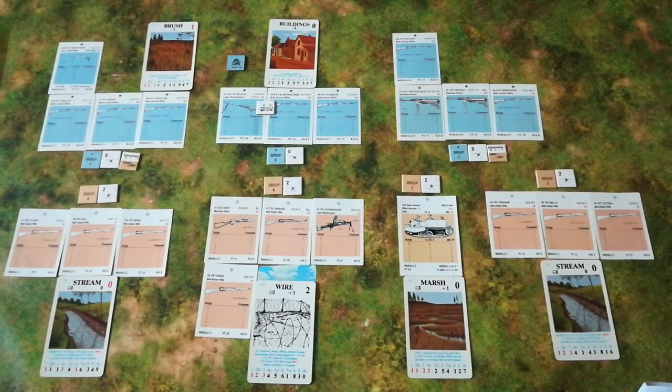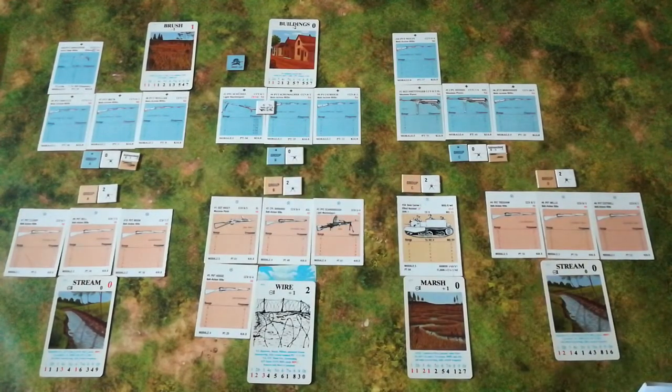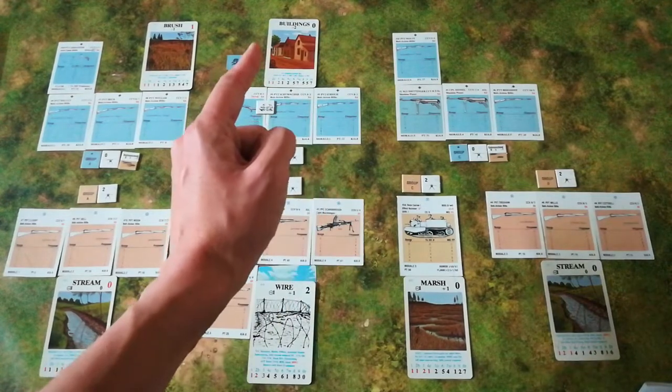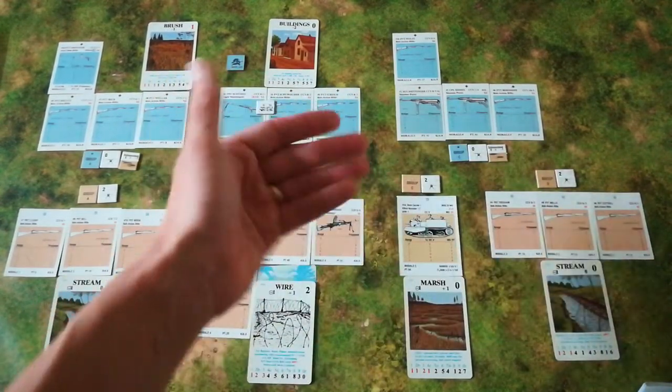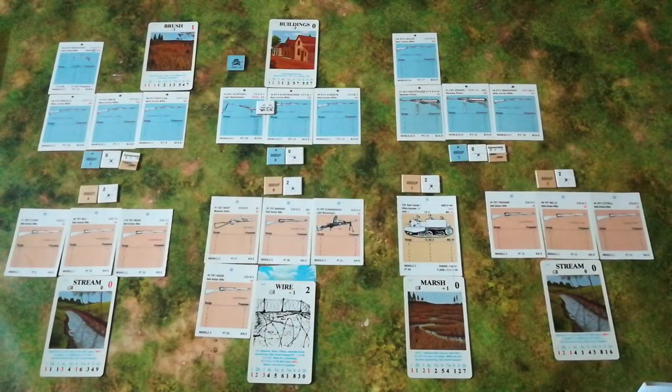I think I have some options this turn at long last. I have two firing cards which pretty much all of my groups can use if they could only spot the enemy, and I do also have a movement card which would be best employed getting rid of that wire card. Group A is going to attempt to spot their Group A and fire if they can. Group B is going to get rid of the wire card. Group C is going to attempt to spot Group B and fire if they succeed. Group D is going to attempt to spot Group C and fire if they succeed.